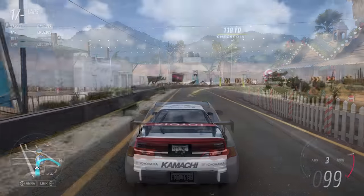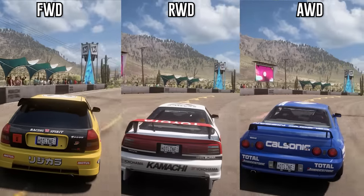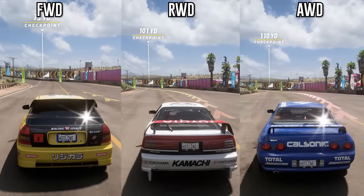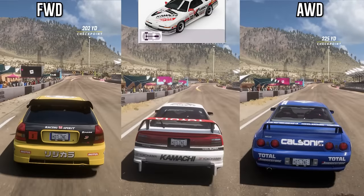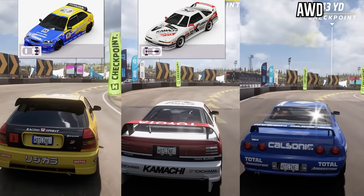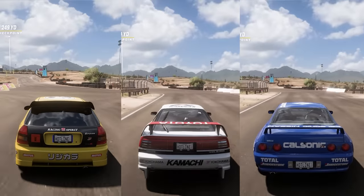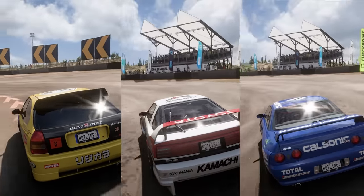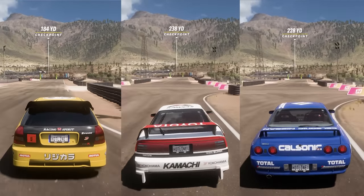We're going to begin by explaining some entry-level terms that everyone should know: rear, front, and all-wheel drive. These tell you which wheels the engine is powering. In front-wheel drive cars, only the front two wheels are powered by the engine, which is one of the biggest factors in determining how your car will handle. Rear-wheel drive cars tend to spin out more, front-wheel drive cars tend to understeer more, and all-wheel drive cars are a good balance of both. Many sports cars are rear-wheel drive, and hot hatches and economy cars are often front-wheel drive — though keep in mind these are big generalizations.